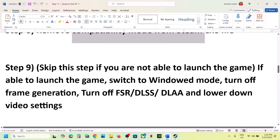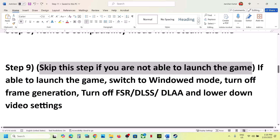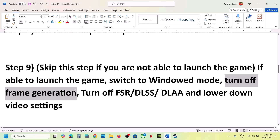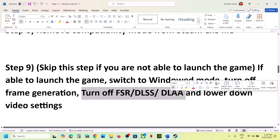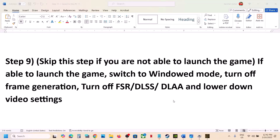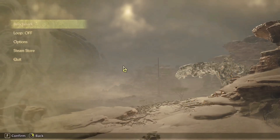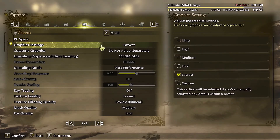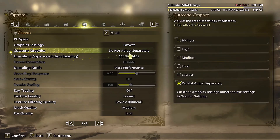You can skip this step if you are not able to launch the game at all. But if you can launch the game, switch to Window mode, turn off frame generation, turn off DLSS or FSR, and lower down the video settings. Launch the game, go to Options, go to Graphics, and if the graphics quality is set to Ultra, try High or Medium. Check the performance.